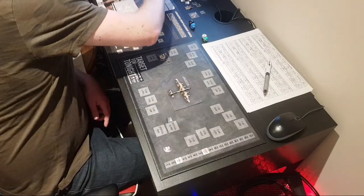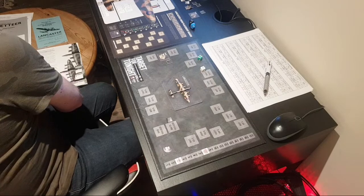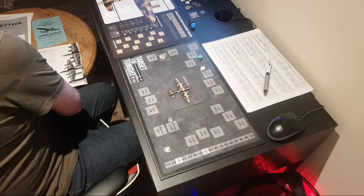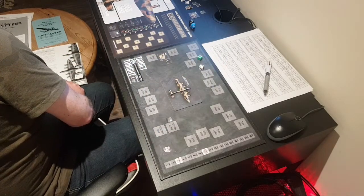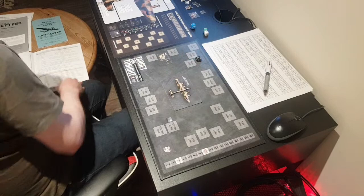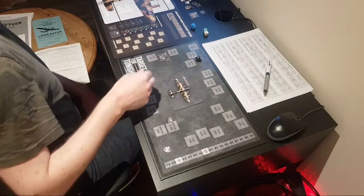Mid-upper gunner is going to fire, rolling 2d6. We've rolled a 7, and we need an 8 to hit him, but we've got modifiers — plus 1 for defensive fire against a 3 or 9 o'clock fighter attack position. So we've now got 8 and none of the minus modifiers apply, so we have hit the fighter. Rolling 1d10 for damage — we've rolled an 8. On a Dornier 217, an 8 is an FBOA result — he's got a minus 2 when he fires at us. Good result.